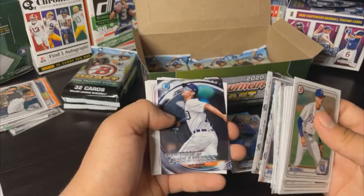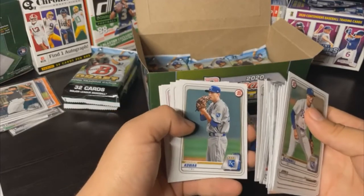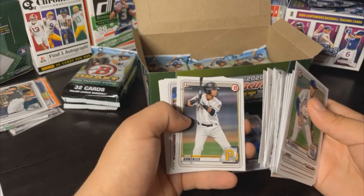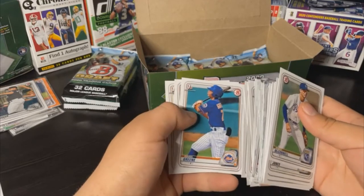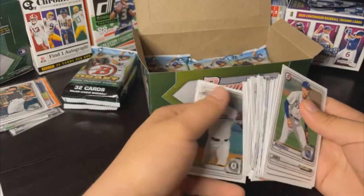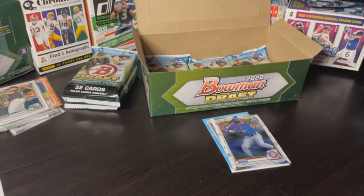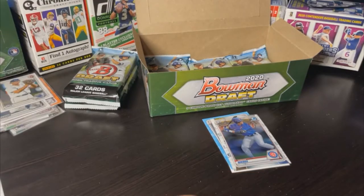Hunter Bishop, Glimpses of Greatness Riley Green, Carson Ragsdale, Nick Bitsko, Jackson Kowar, Bryce Jarvis, Jordan Belazovich. Nice Nick Gonzalez paper, Reese Hines, Logan Gilbert, Isaiah Green, Riley Green, Jeff Criswell. Three packs left before the auto packs — still looking for more color, hoping for a low-numbered chrome. Looking good — we're going to get some color.